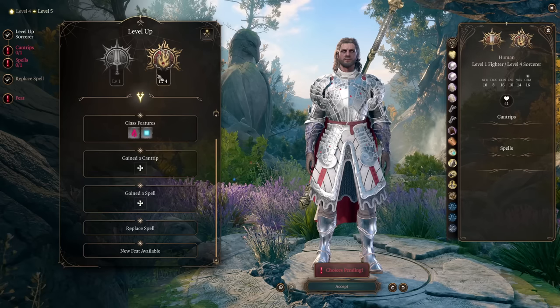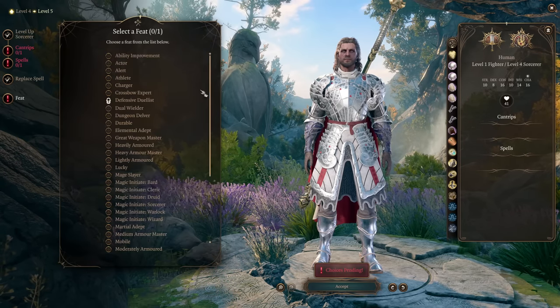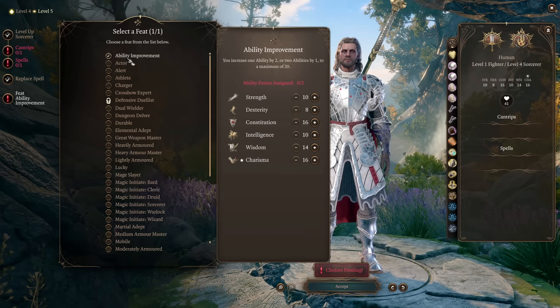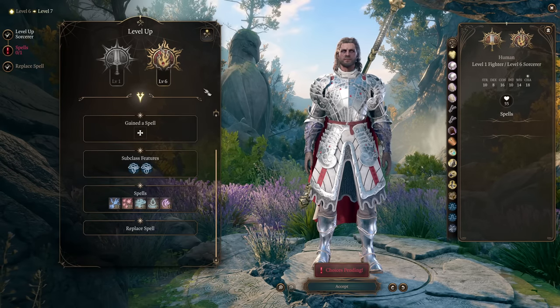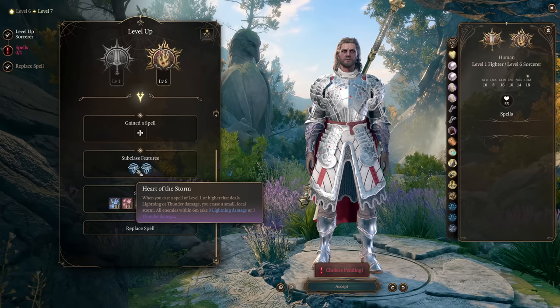We're finishing the build with Sorcerer. Important parts: at level 4 get Quickened Spell so you can use bonus action with sorcerer points to cast one more spell. At Sorcerer level 4, character level 5, we get our feat. For the feat just go all in on Charisma with Ability Improvement to get Charisma up to 20. Our most important level is level 7, when we get Sorcerer level 6 and our Storm Sorcery subclass features.